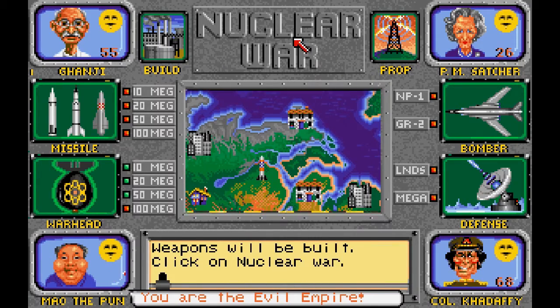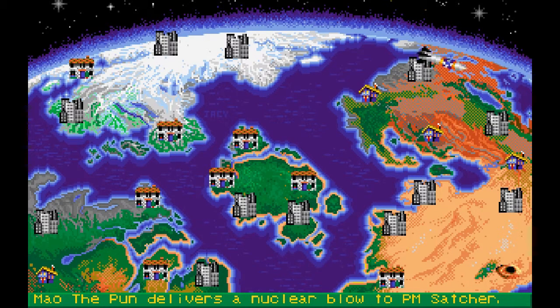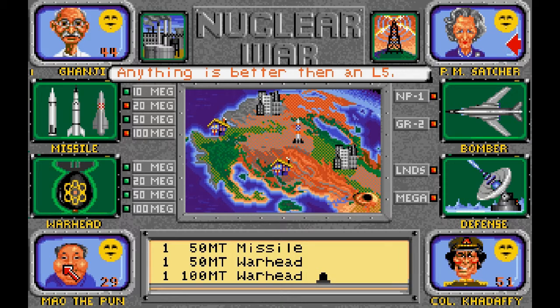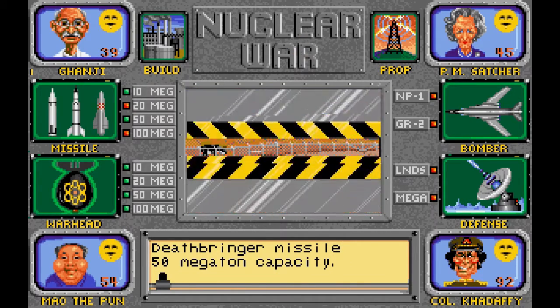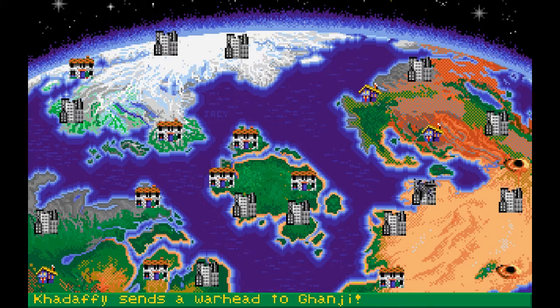Gandhi propagandizes Gaddafi. Mao fires at PM Satcher — just as we thought he would — and destroys an entire city. PM Satcher fires a missile; Gaddafi scrambles a bomber. We just add more toys. I don't think Gaddafi will attack us — he pretends to like us anyway. PM Satcher probably hates Gandhi more. Let's be a bit aggressive: let's fire up a missile and see what happens. They both defend themselves, and of course they do so successfully.